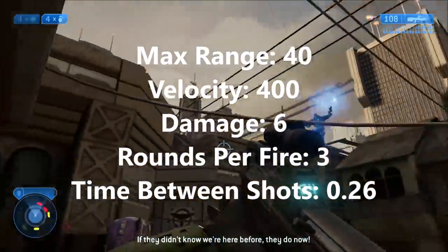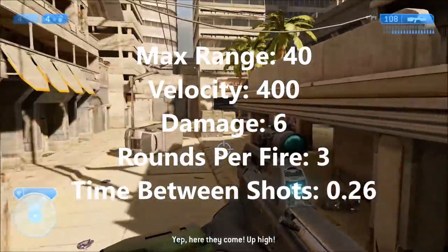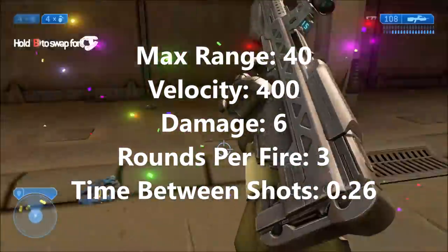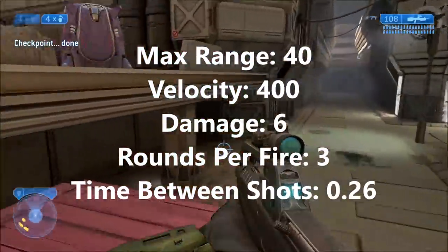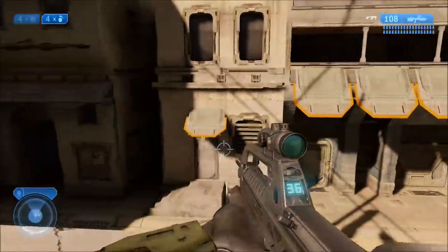The Halo 2 BR has a max range of 40 world units, a velocity of 400 world units per second, and each bullet does 6 points of damage. It fires 3 per shot — a 3-round burst — and there's a delay of 0.26 seconds between shots. So that's our baseline: the classic, original Halo 2 BR.